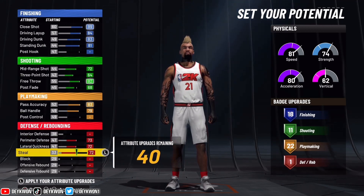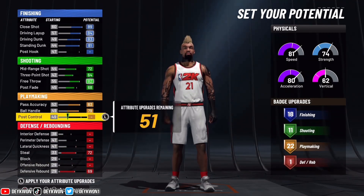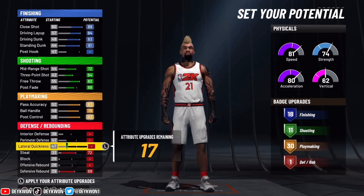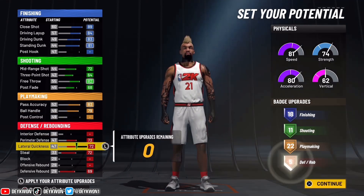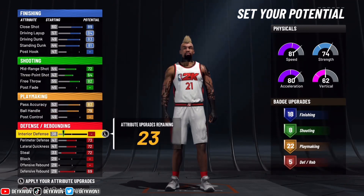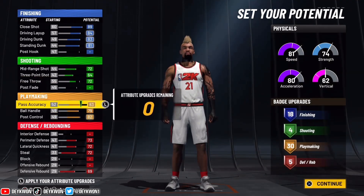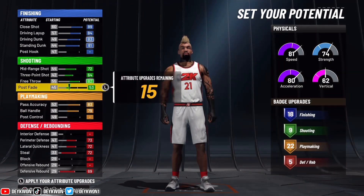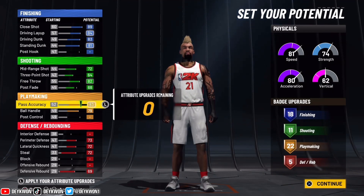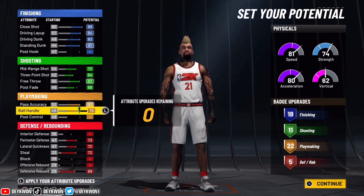We're gonna go with 18, 11, and 22 badges for the top three, then five for defense. If we tried to use all 30 playmaking badges it would make the build insufficient in some areas, but you can make it work — you just have to take down your shooting. You can still make an OP build with that 30 playmaking. If you know any other build that can do something like this, let me know.